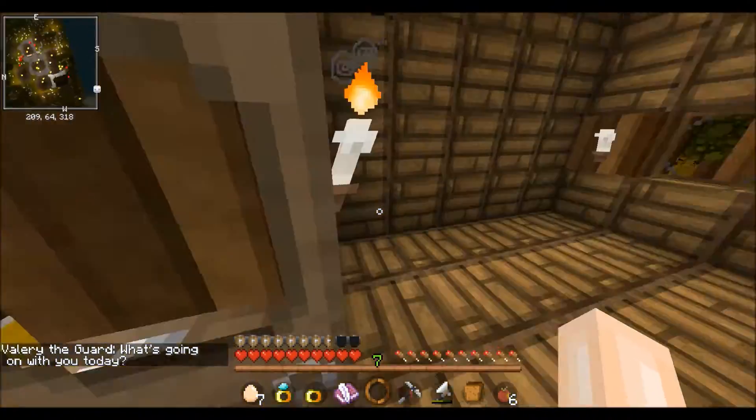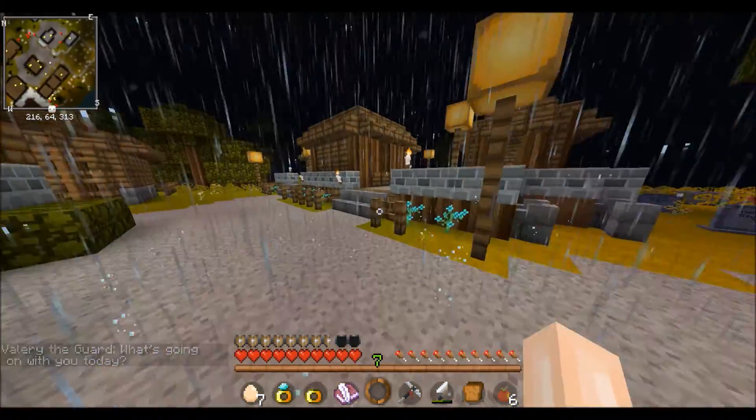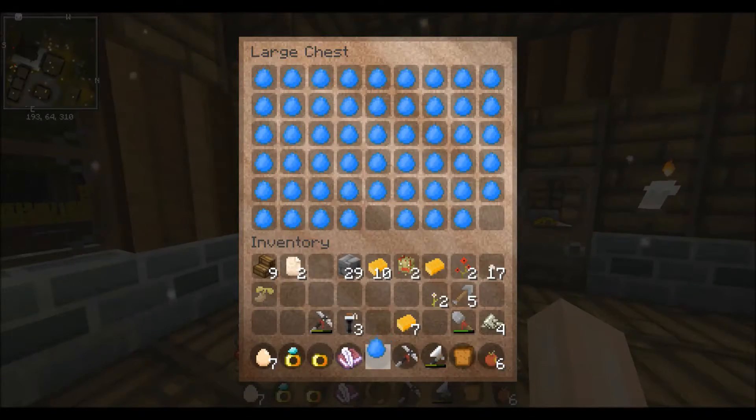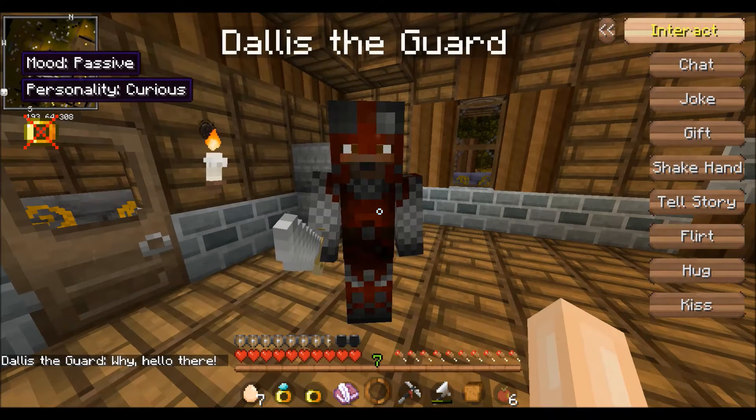We need to find another guy. I don't see any guys. I think I should spawn a guy in — I'm gonna spawn a guy in and just hope he's gonna be cute. Let's just spawn a guy in. And boom. I guess you'll do. Let's joke.